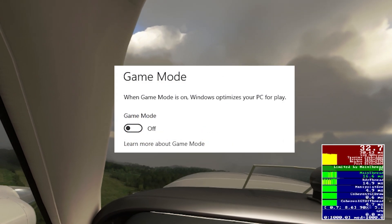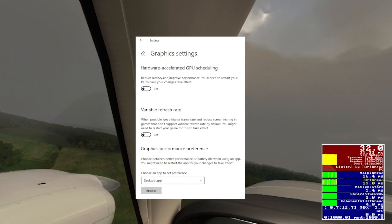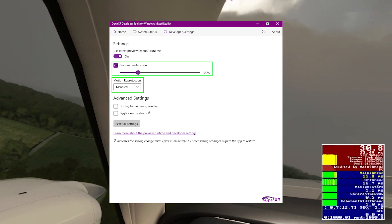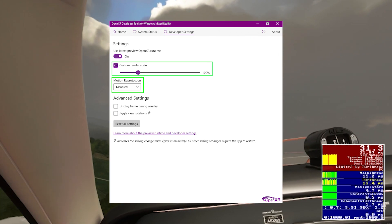As always, I've got game mode switched off and HAG switched off. I've got the OpenXR developer tool set to custom render scale 100% and motion reproduction disabled.